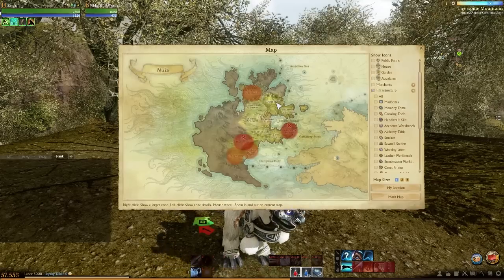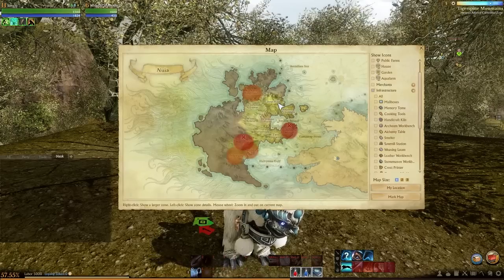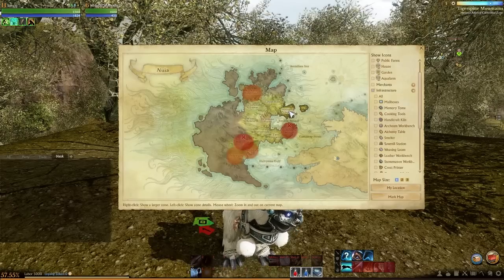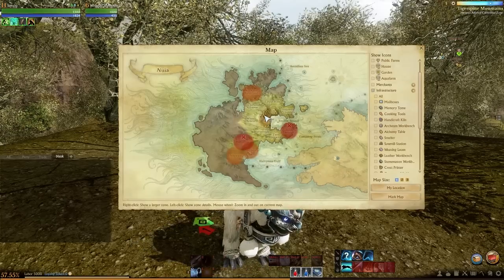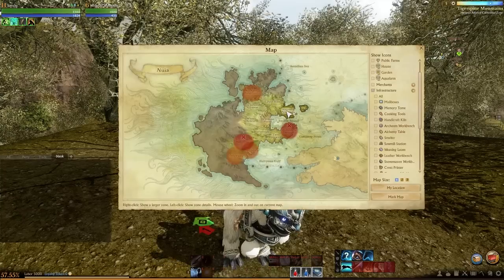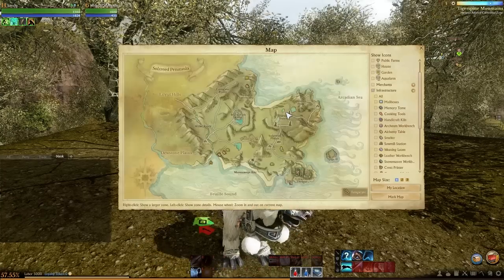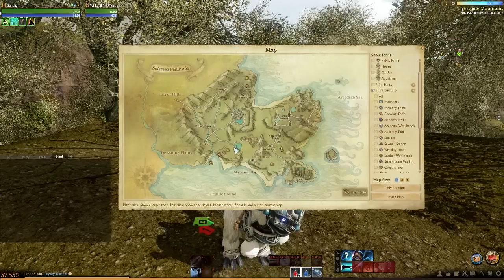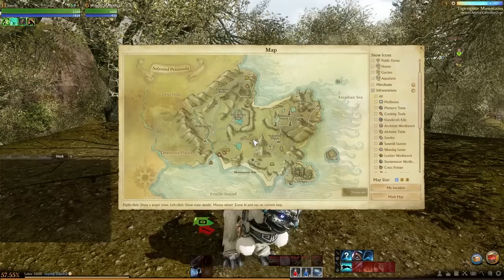Out of these, you want to pick the non-PvP zones, because you don't want to get killed with your trade pack as soon as you make it. People will camp the crafting benches with stealth characters and gank you as soon as you make your trade pack. So pick a non-PvP zone near the sea, and within that zone pick the housing area closest to the specialty workbench — that will make your life much easier.